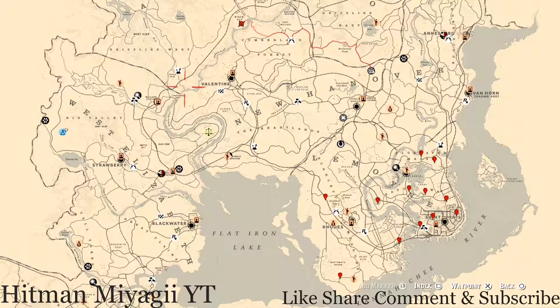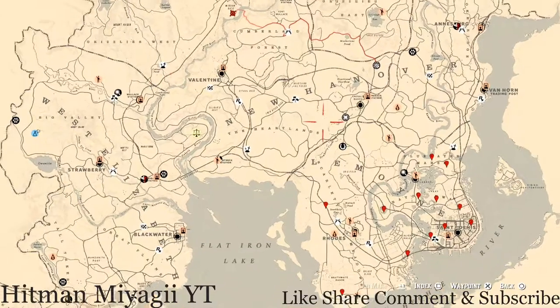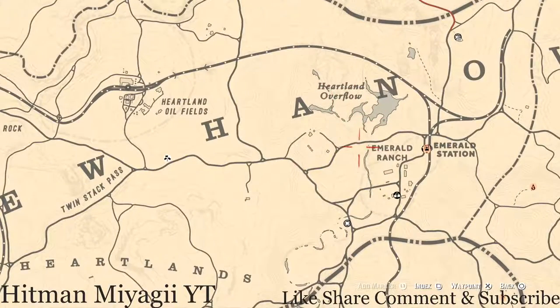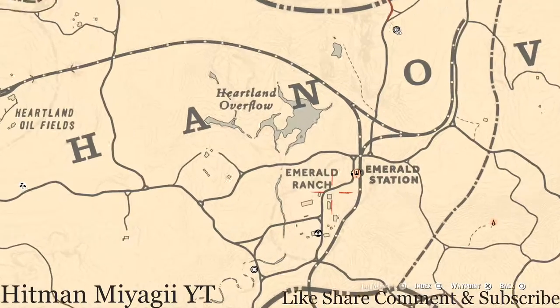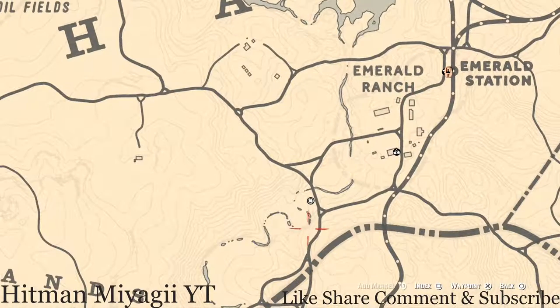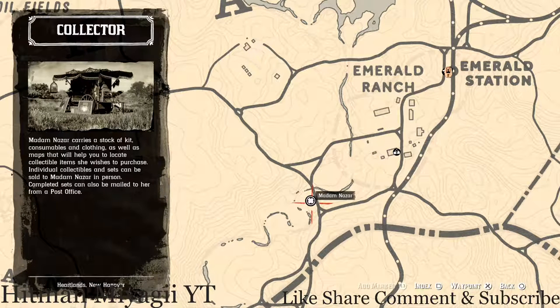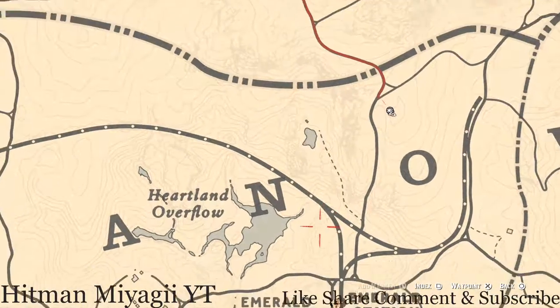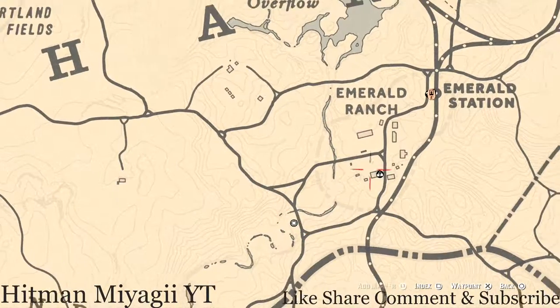Let's get to Madame Nazar's location first — she's in one of my favorite spots today, right in New Hanover, right under Heartland Overflow, right around the corner from Emerald Ranch and Emerald Station. She will be here until 2 a.m. Eastern Standard Time, New York time zone, East Coast time zone. I personally run from my moonshine shack — it's not that far.